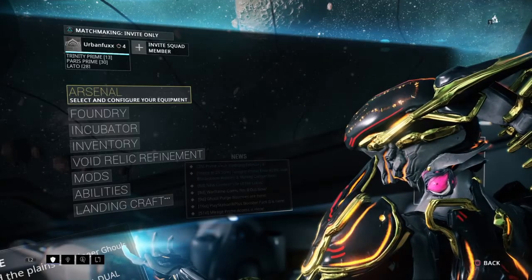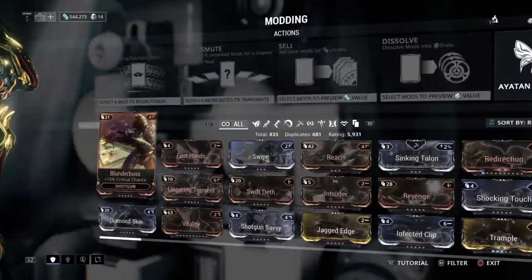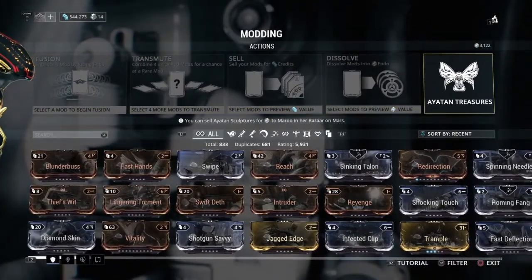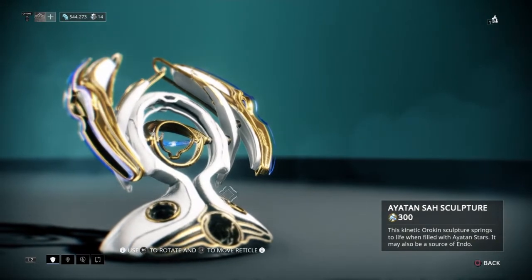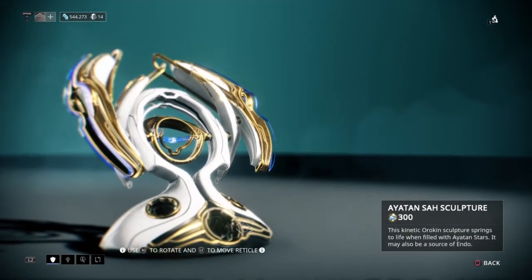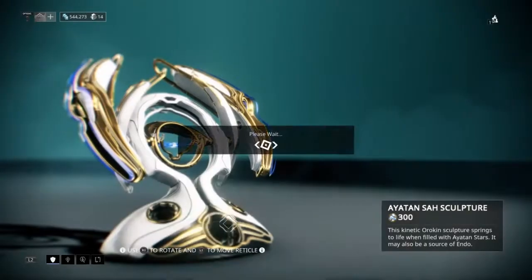So go to Equipment and then down to Mods. Obviously you must have collected some statues and stars by now. Go to this little tab and then if you choose one of your statues, just click on it, and then if you hover over these spaces you can install stars.